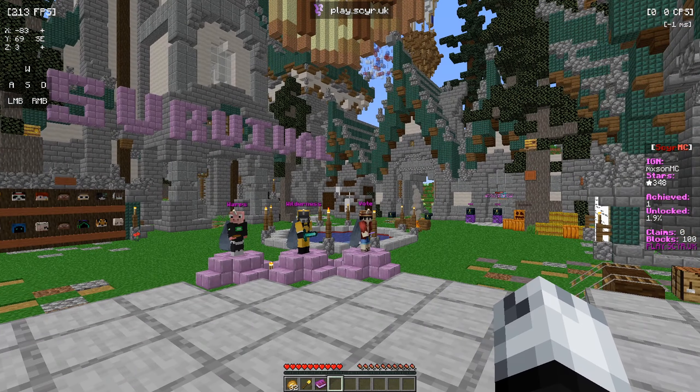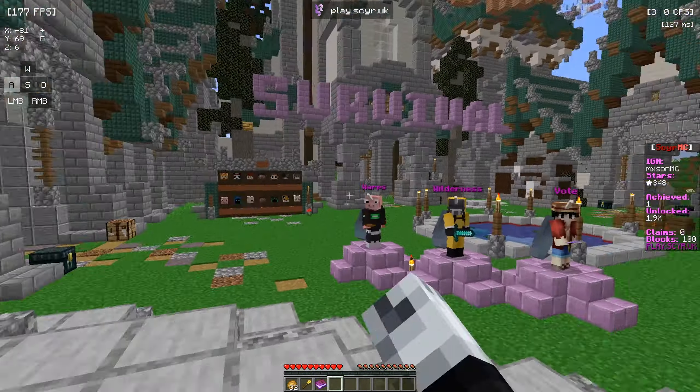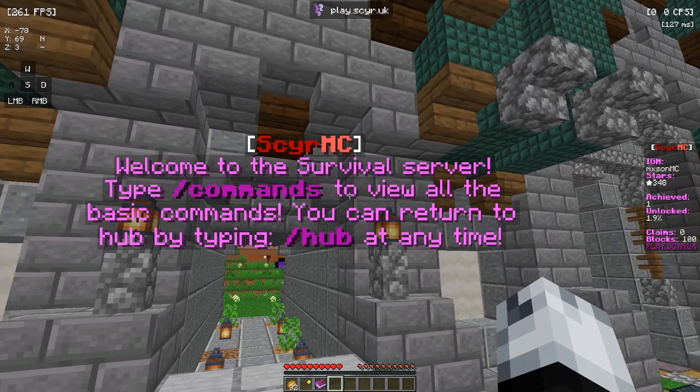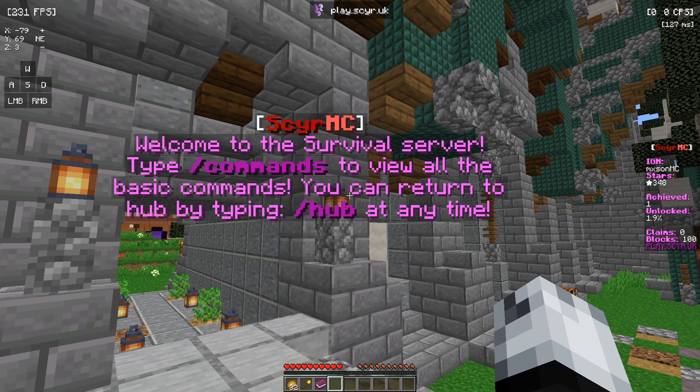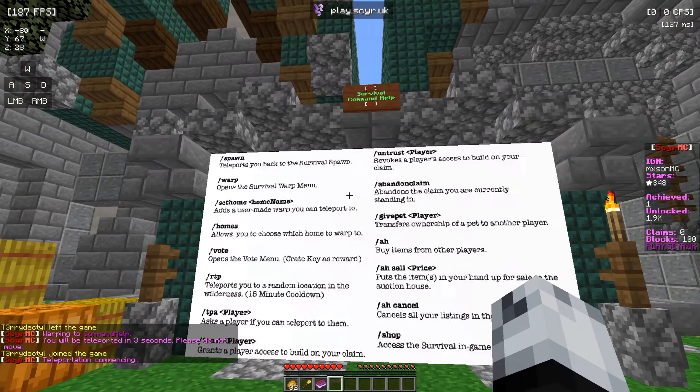As soon as you guys spawn into the server, you'll see there are warps, wilderness, and NPC areas. Right here it says welcome to the survival server. You can type slash commands to view all of the basic commands, and you can return to the hub by typing slash hub at any time.